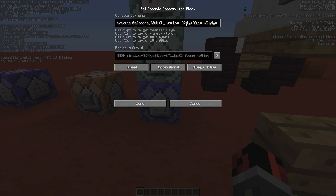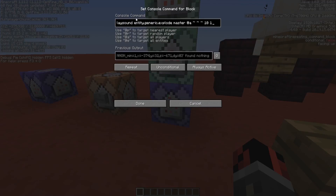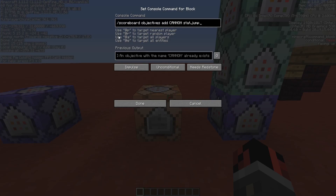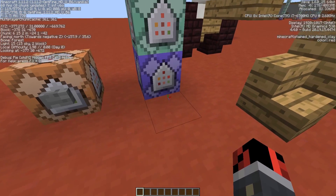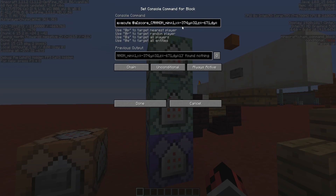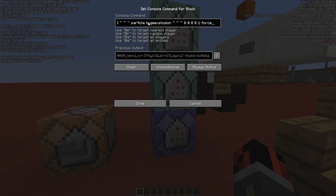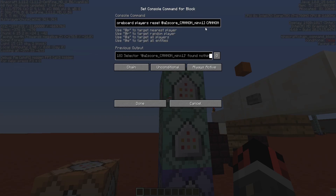Look at the block and check the coordinates in the debug screen. Copy them and change them in the command on my web page — for example, where you see x equals minus 374, your x will be different, so you change the x, y, and z coordinates inside the command. It is a simple execute command that detects when a player jumps on that exact block and plays the explode sound. Before that, you need to create the scoreboard objective, which I named 'Cannon', using a stat.jump scoreboard — this automatically updates every time the player jumps.